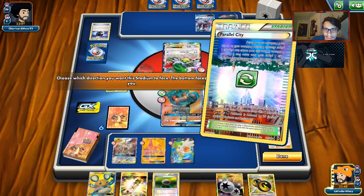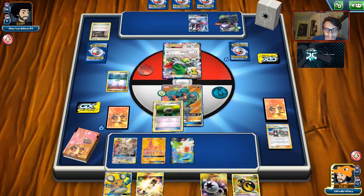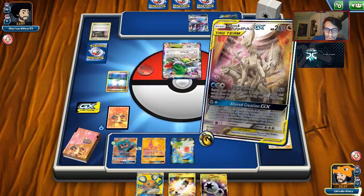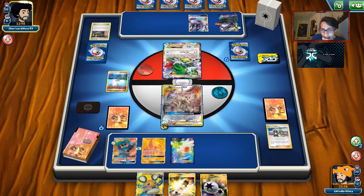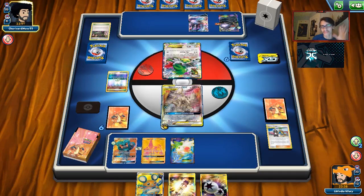We'll play Parallel City on them. They're playing Virbank, so most players only run two, limiting their Counter Stadium outs. Here we go — Altered Creation, Turn 1 with Guzma and Hala. For the rest of the game, we're doing 30 more damage and taking three prizes for KOing a Darkrai EX. We're just in an insane spot. The Marshadow in place is good. Losing the Stretcher is not ideal, but Joltik should be able to take our last prize if need be.